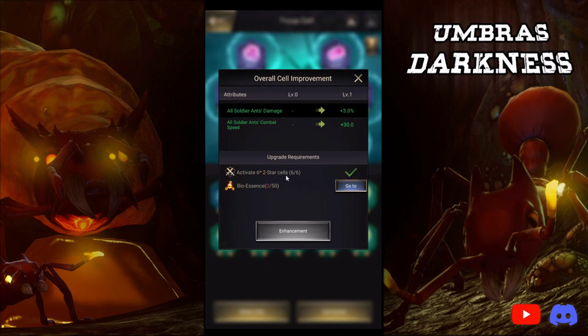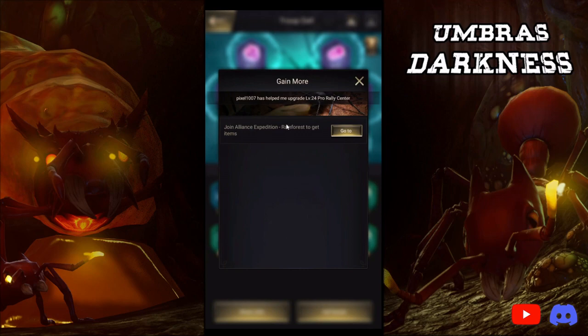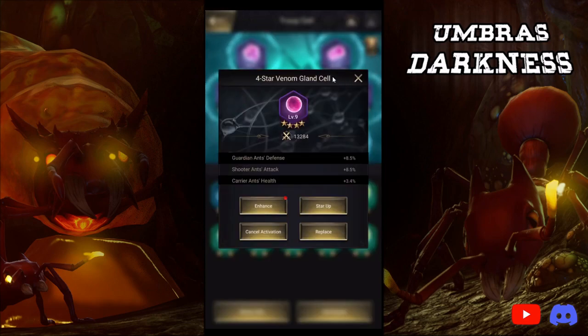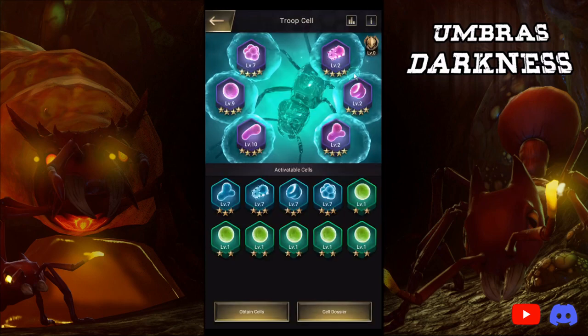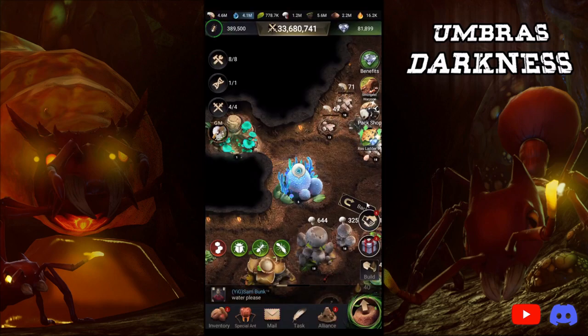Hopefully, as I said, the Alliance expedition makes it easier to get these materials, especially introducing a way for free-to-play players to get major Nucleuses — otherwise I think that would be a pretty big issue. But we haven't seen the Alliance expedition yet, so we don't know what the rewards are. Again, the best cell to prioritize is the Venom Gland cell — always maintain that one at the highest. I apologize: I made a mistake early on and leveled up the Pinsir cell instead, but I will eventually get the Venom Gland to the highest and I'll be starring it to 5-star first.